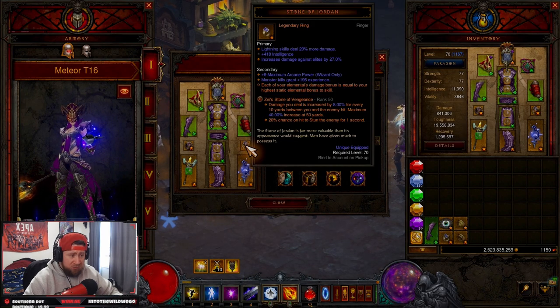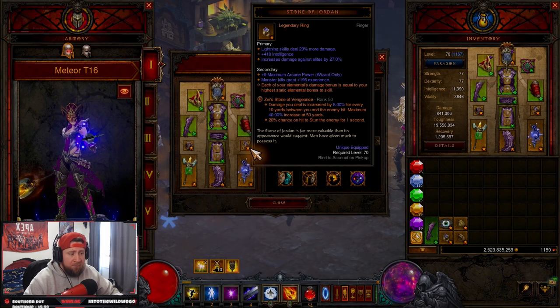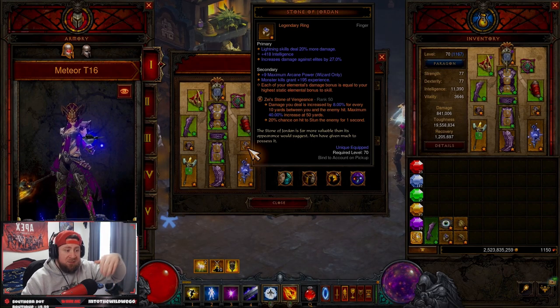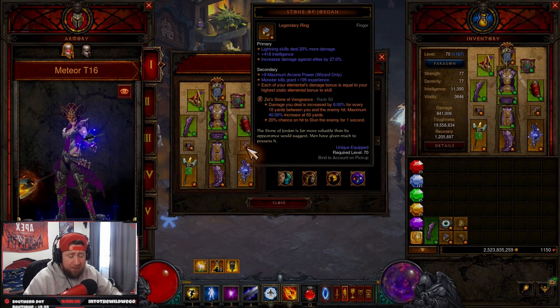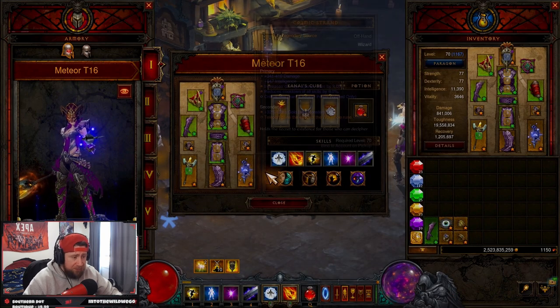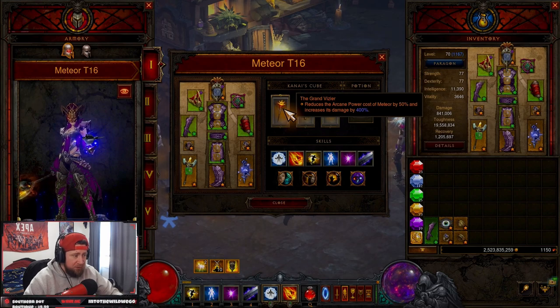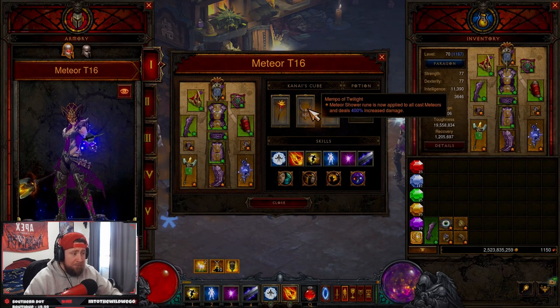Our gems are going to be Bane of the Trapped, Zei's Stone of Vengeance — which is really good — and Boon of the Hoarder. You might wonder about Zei's even though we'll be up close, but it won't matter since we deal so much damage teleporting in and out of mob groups with meteors automatically casting. When you teleport out you get the big damage buff. If you didn't want Zei's, Bane of the Powerful works fine. In the cube, you need the Grand Vizier, which reduces arcane cost of meteor by 50% and increases damage.